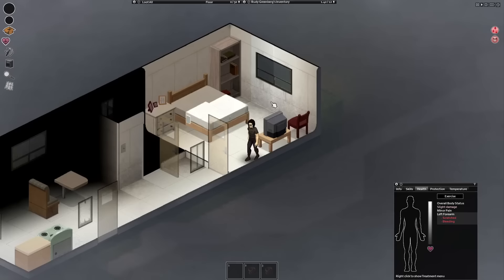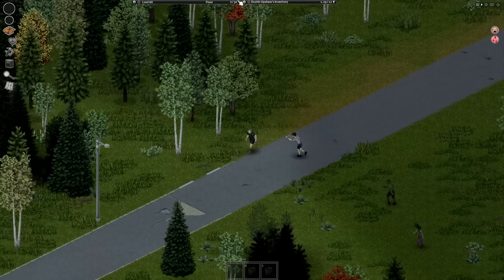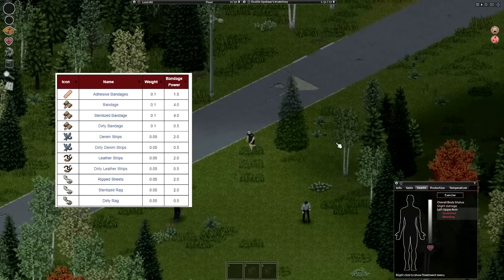Scratches are the most basic wounds. You can get these from glass, zombies, woods, PvP, digging with bare hands, and so on. If a zombie scratches you, you have a 7% chance of getting the zombie infection. To heal these, all you need is a bandage. There are many different bandages and they have their own stats and life.